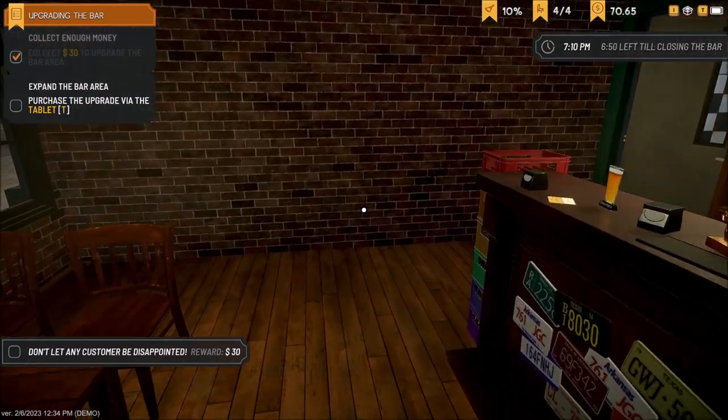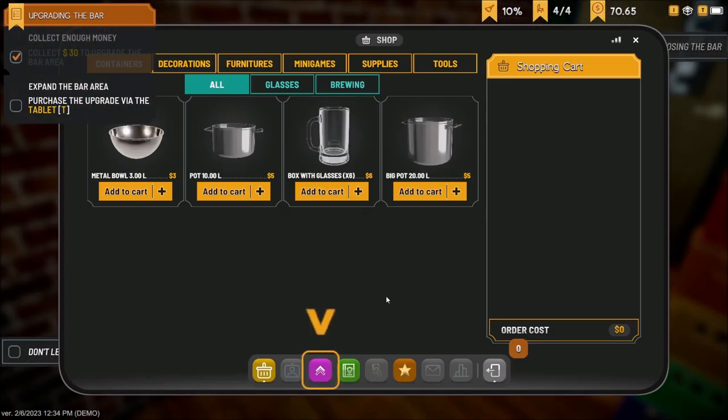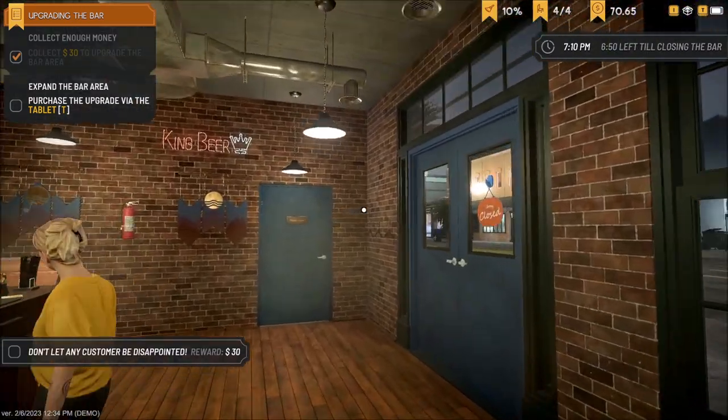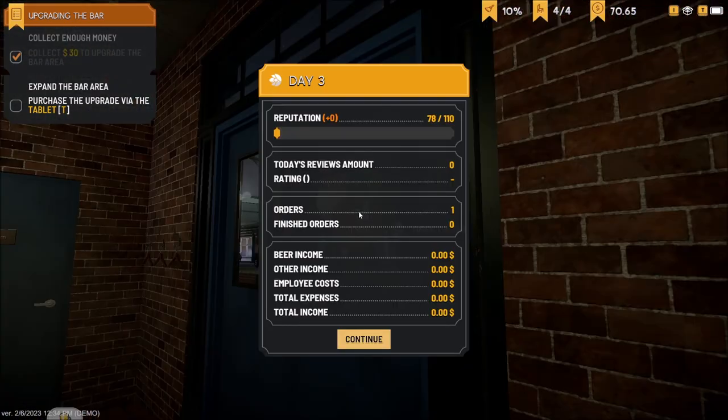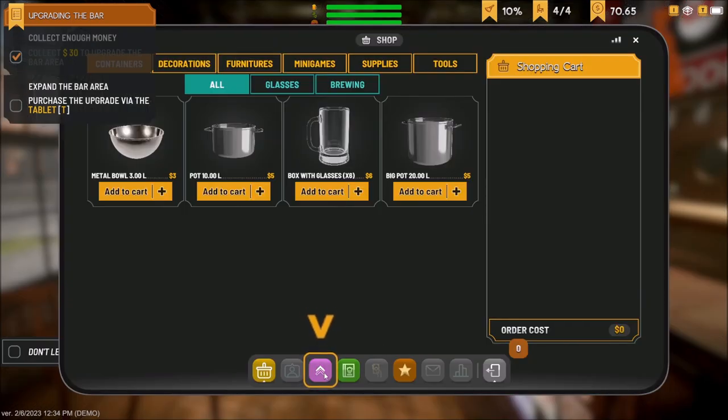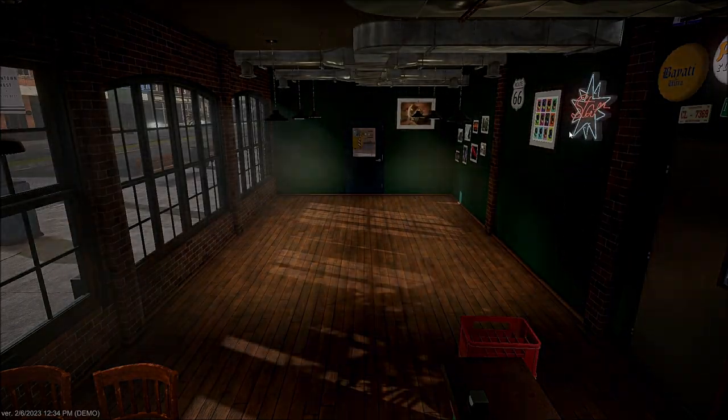Looking at the upgrade — it expands the bar area, unlocks new items, increases the client limit. Nice. I can't buy an upgrade while the bar is open — I just closed it. Okay, I've closed it. There — upgrade. Boom, knocked out that wall!